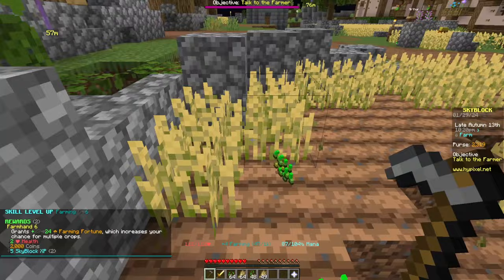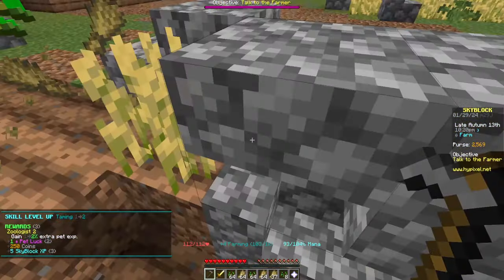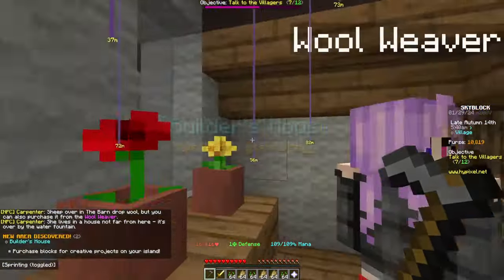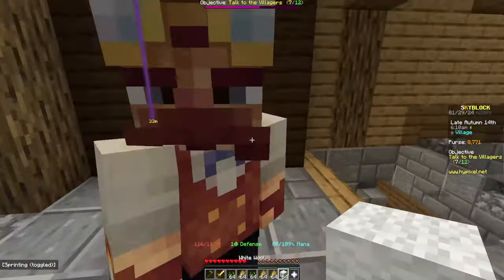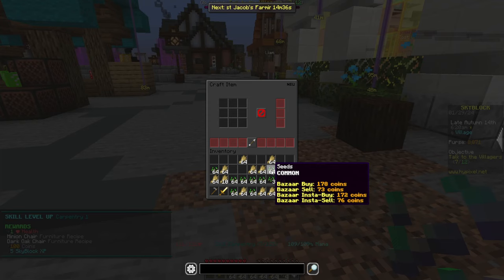We're already getting taming XP leveling up the bee, which is very, very good. Farm more until your inventory is completely full. Once that's done, buy one stack of wool from the wool weaver before taking it over to the carpenter and starting the carpentry skill.